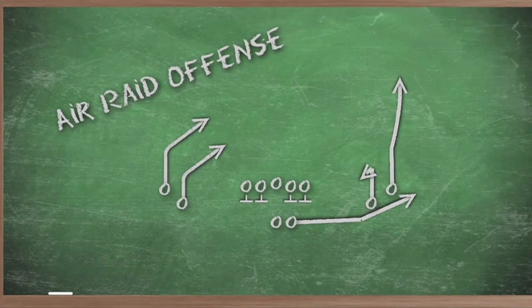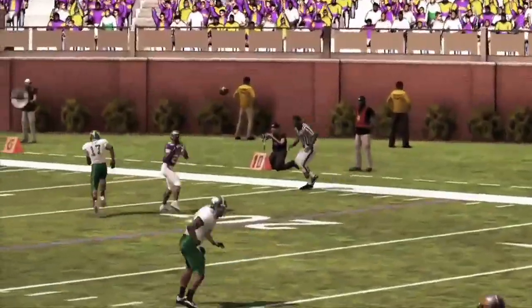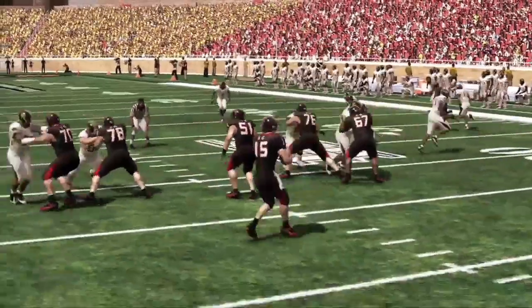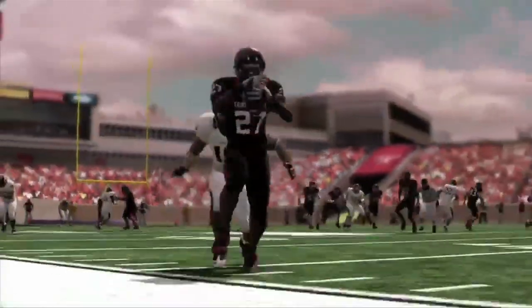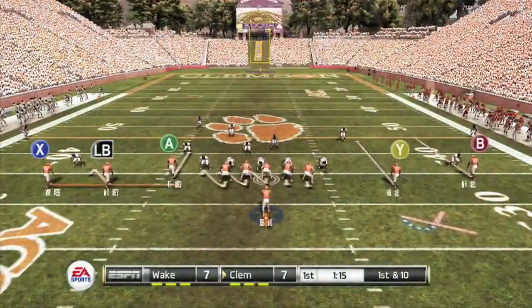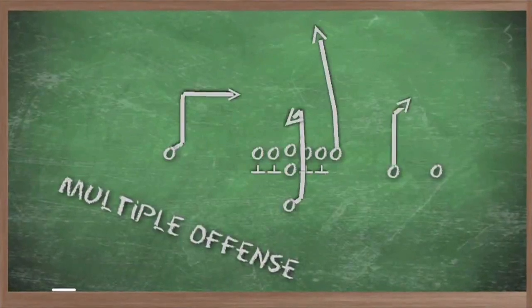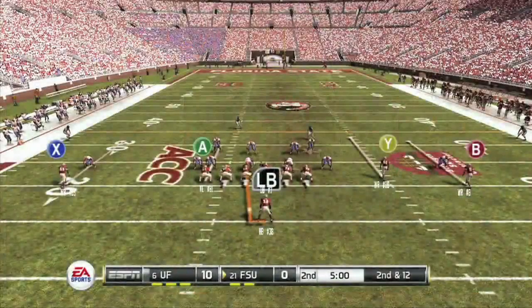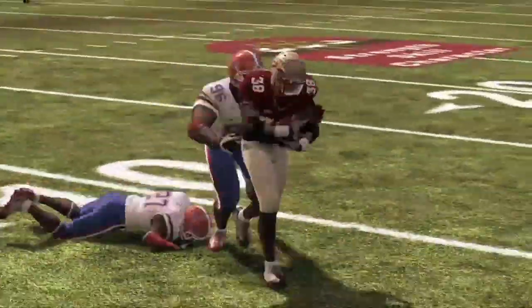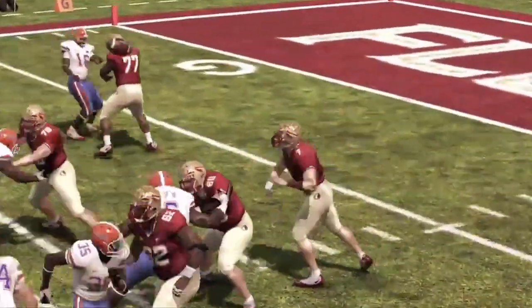True School is NCAA Football's new AI that replicates how each and every school plays the game. It's actually pretty impressive how well the game translates to a particular coach's tendencies, and on defense you will feel like you're actually strategizing against the real life team. However, True School will occasionally rely too much on game plans like the hurry up, and a game can end up feeling like you're playing against someone who's never played football before instead of an intelligent computer program. Those instances are rare, but that makes them stand out even more.